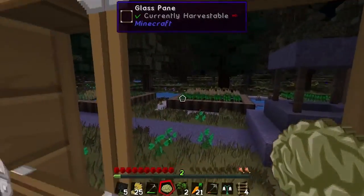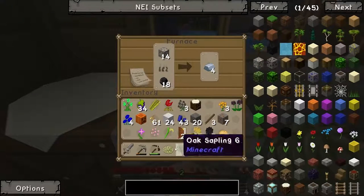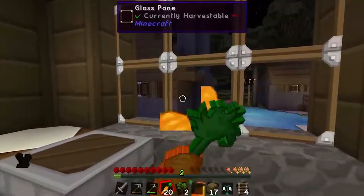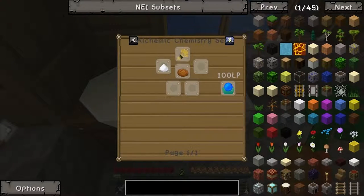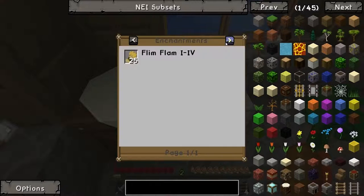Blood magic is part of this mod. If you're interested in seeing it we can dive in, but I wanted to look at mods I haven't used before, like Botania. The hunger bar is animated now, which is cool. We can make wheat into bread or into runes for Botania. I think mana is also involved in Botania. We'll just make bread with our wheat.